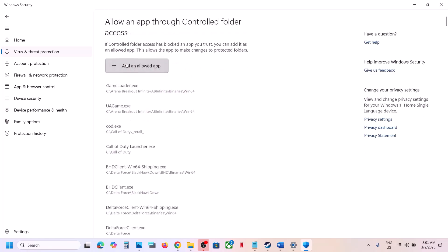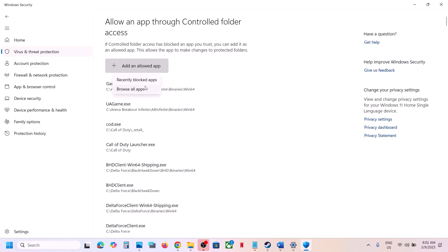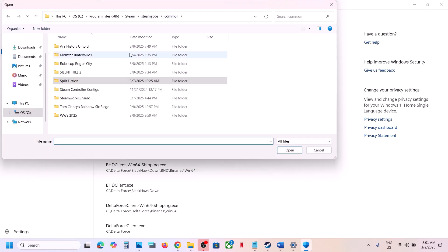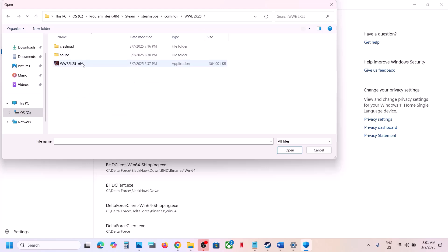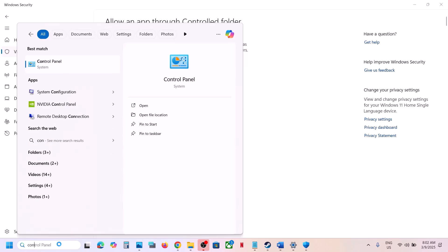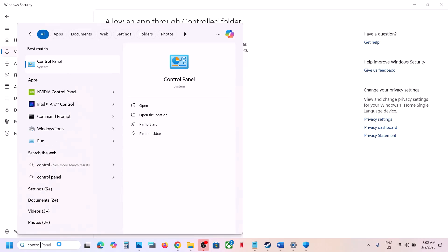Click on Allow an App through Controlled Folder Access, click Yes to allow, then click Add an Allowed App and Browse All Apps. Navigate to the game installation folder — in this case the game is installed in C Drive in the Steam folder — open the game folder, select the game exe file, and click Open to add it.